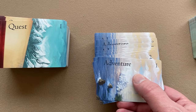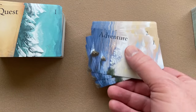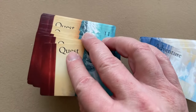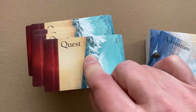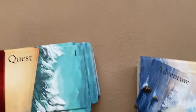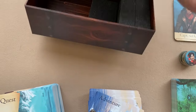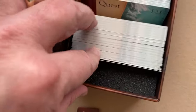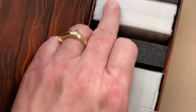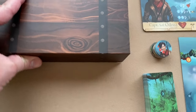Here are the normal adventure cards, which have a different back than the starting adventure cards. They're in numerical order, as is the quest deck, which is quite large, so keep it in numerical order. Place them in this magnetic box with a lid. Here are your quest cards inside the box, here are your adventure cards, then close it up and keep it nearby.